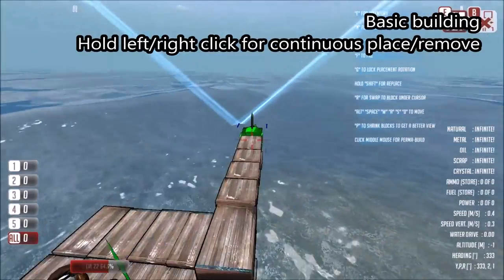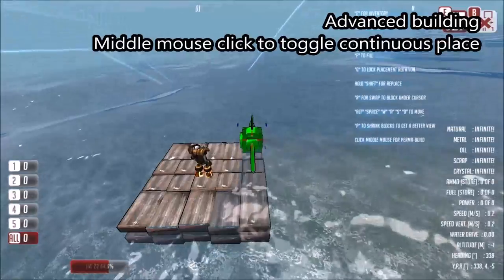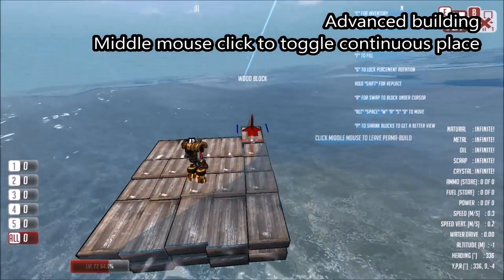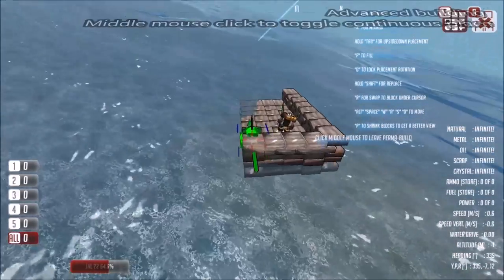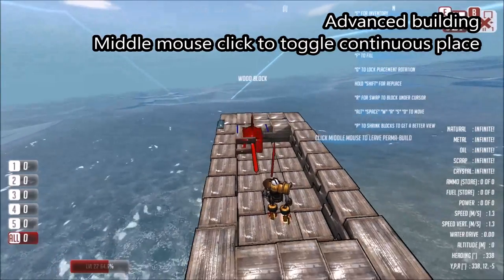We can also hold down the mouse button in order to place a continuous line. We can also use another way of building, which is to wait until the build marker is green and then tap the middle mouse button. As we move the marker around, it will automatically place blocks in any location that it can, allowing us to control the building process just using the keys.